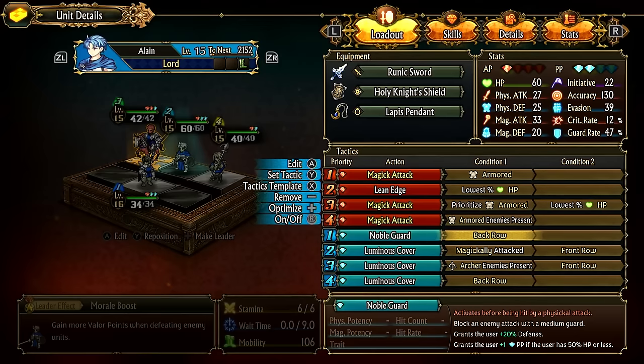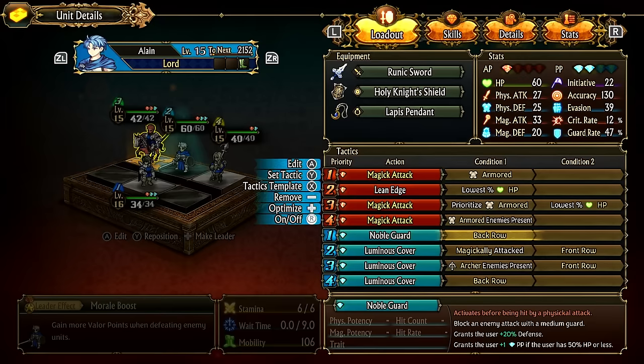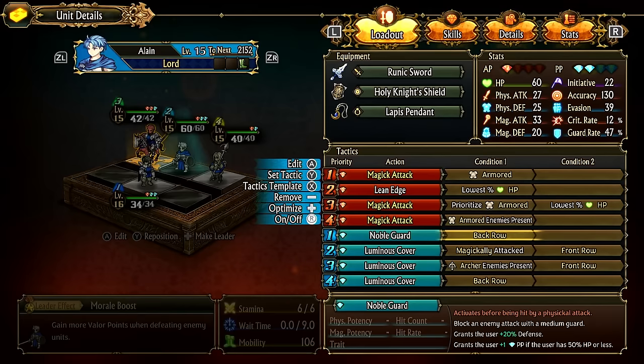In this condition the unit would never Luminous Cover the back row — only Noble Guard it — unless a ranged attack is involved. Noble Guard is for physical attack blocking to prioritize regaining passive points and getting a defense boost. Luminous Cover on the back row would only trigger on a ranged physical attack, like from a griffin knight.